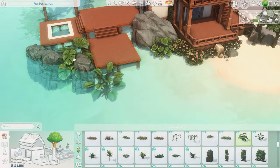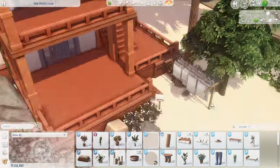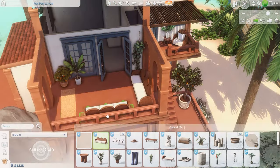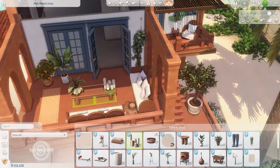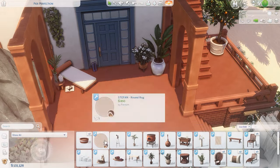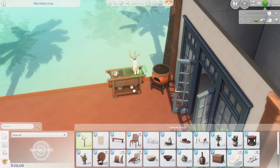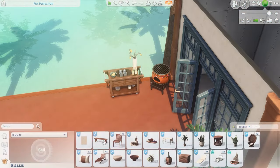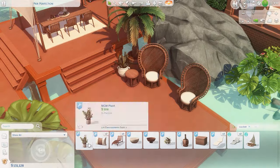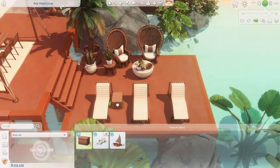Now we're landscaping and then I added a ton of furniture with a lot of seating, because Sulani is beautiful and your sims will love spending time outside. I added one of the canoes and some floaties in the water. I couldn't fit the jet ski, but there's a little bar and grill, a dining table, loungers, and seating. It looks really nice — I'd love to spend time in a place like this, even though the ocean scares me a little.